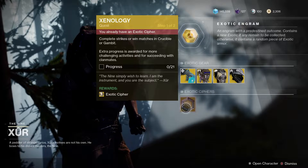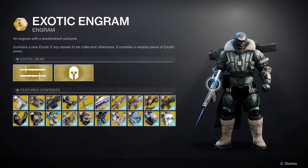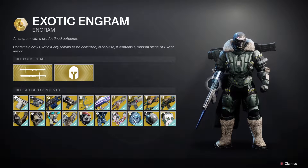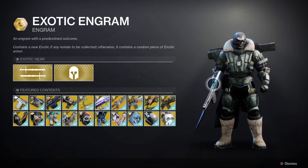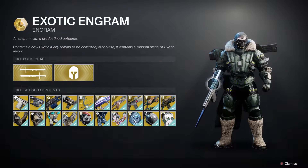If you want to get an exotic cipher, you can do the quest here. And don't forget to check out the exotic engram where you can pick this one up and get a world drop exotic weapon or piece of loot that you haven't got yet — so if you're missing something, pick it up and see what you get.